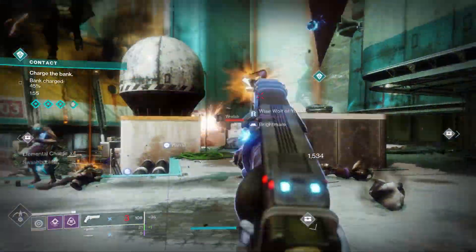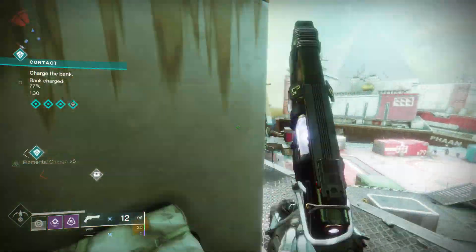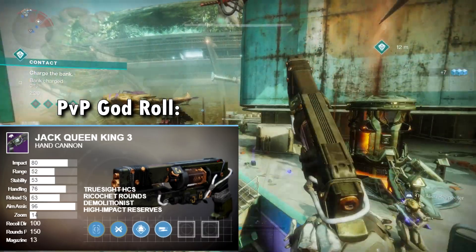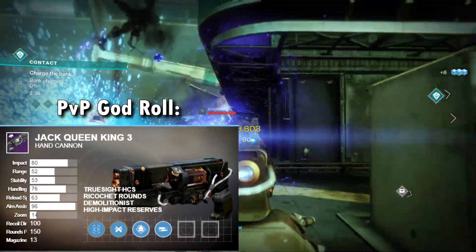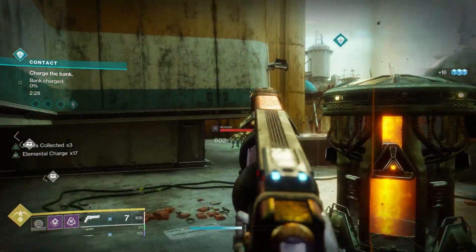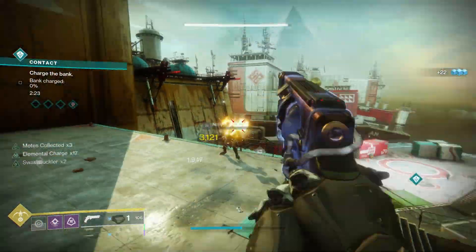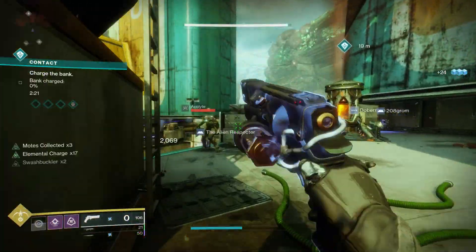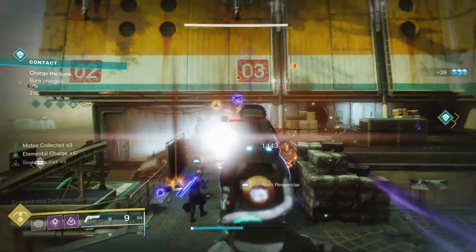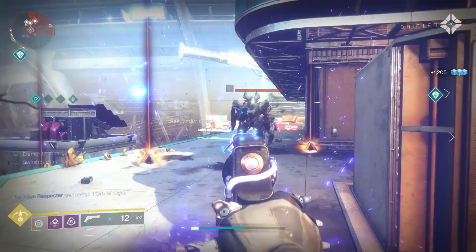As for PvP, the archetype is certainly top tier, but the perks not so much. However, this can get the very interesting perk High-Impact Reserves. On a hand cannon that is extremely rare — this makes the rounds at the end of the magazine deal more damage. So you can actually get some pretty cheeky kills from insane ranges when triggering that perk with the Jack Queen King in PvP. The increase of damage also means you can mix in body shots and still get a three-shot kill, which matters quite a bit.